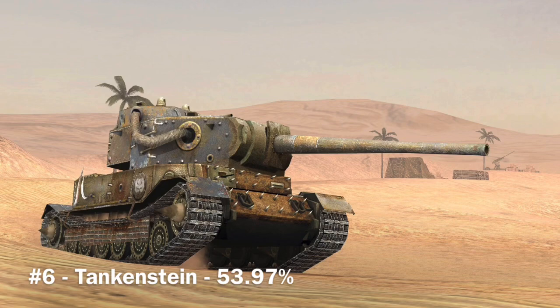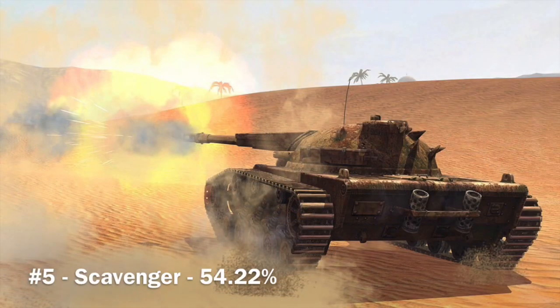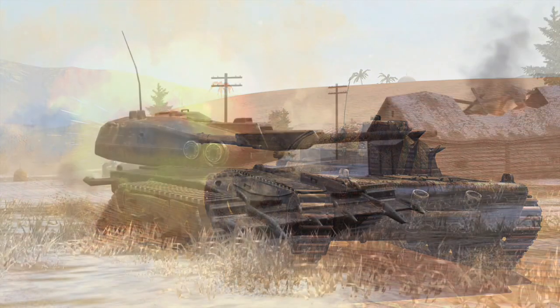The Tankenstein has two different cannons you can choose from — one is more of a T32-style cannon with a larger gun mantlet. It's a really slow tank but honestly not bad. I prefer the SU-100Y-style 130mm cannon. Next is the Scavenger at 54.22% — not a bad tank. It's got okay armor. I actually prefer the non-derp cannon for slightly better accuracy and penetration.